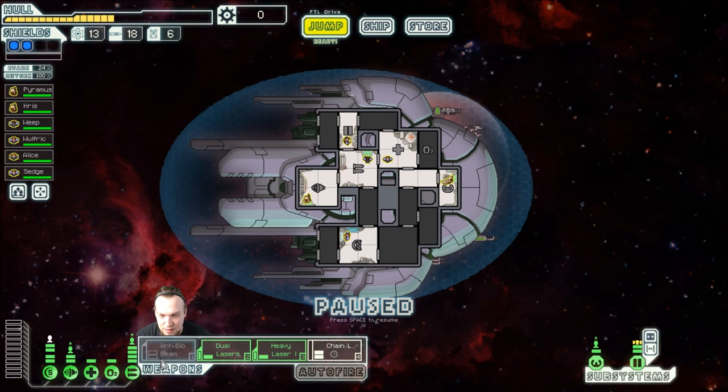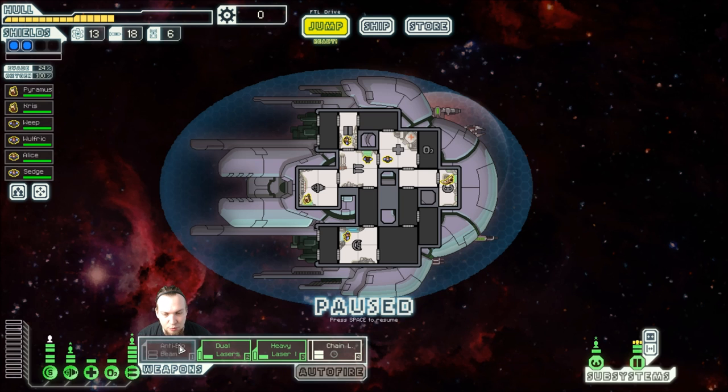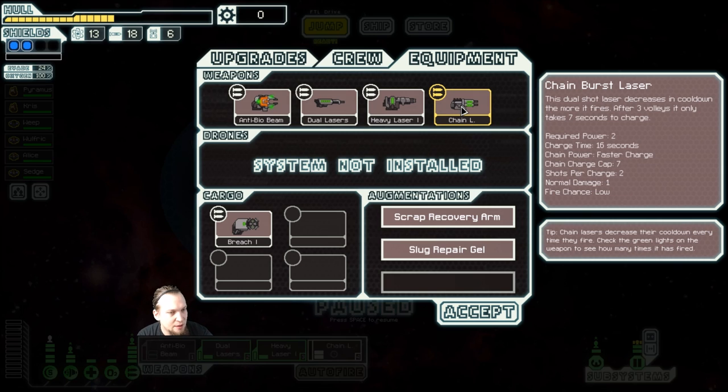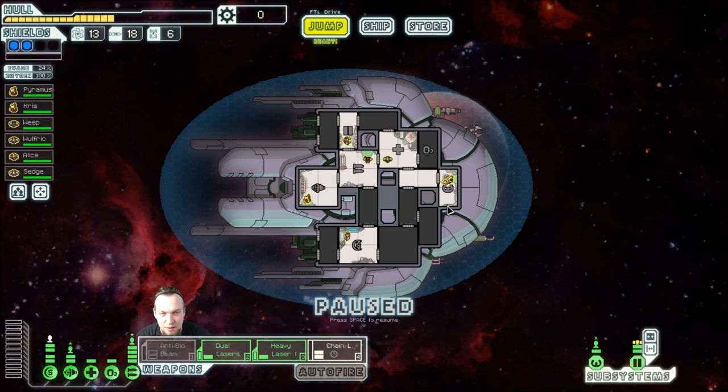So I can activate these guys. I really should add more to the weapon system so that I can have the anti-bio beam activated as well, but this will help us quite a bit. Once we've loaded these up to the maximum effect we'll be able to switch on the bio beam. The chain lasers charge cap is seven seconds after three volleys, so we need to shoot three times with these and then they'll be really fast firing.